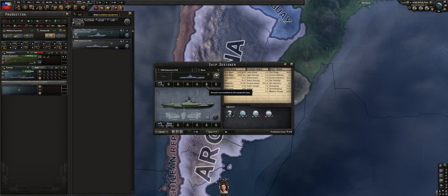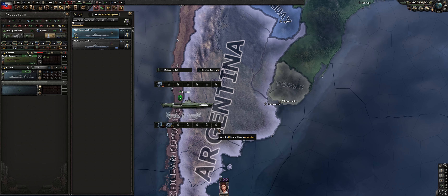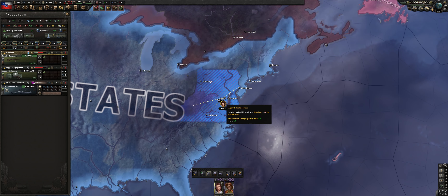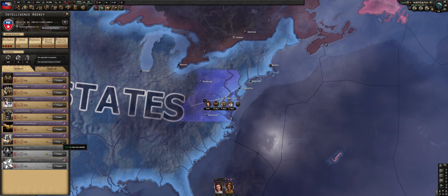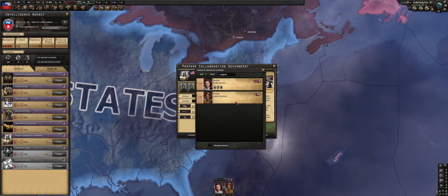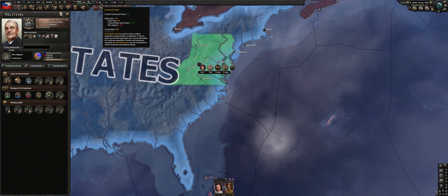Submarines have not gotten any weaker — 1936 subs even without an MIO will still be the powerhouse of our organization. With our collaboration spy network reaching more than 50, let's start our first collab. Ideally we want two to three collaboration governments in the United States, and that will make it much easier for us to capitulate them and give us more factories.